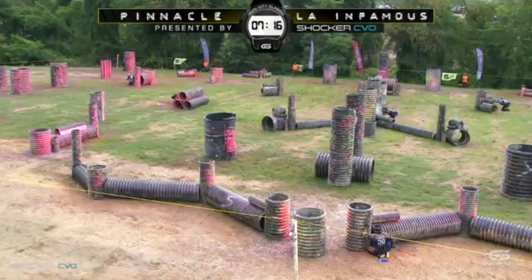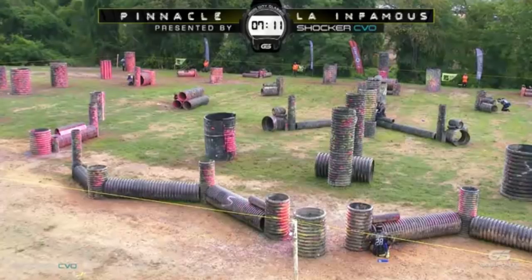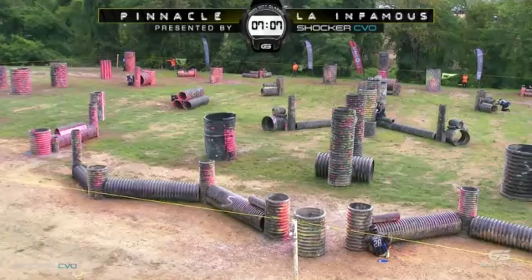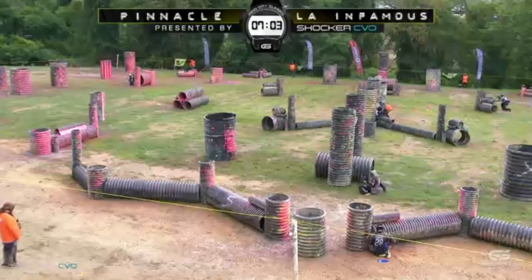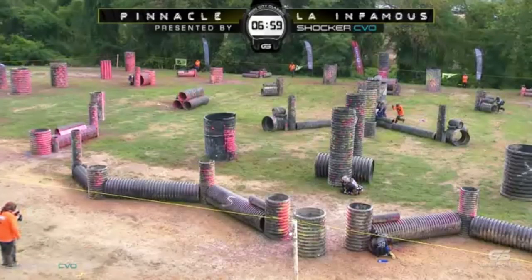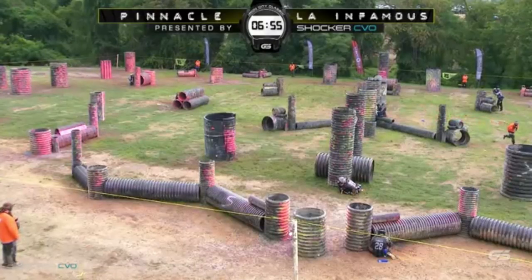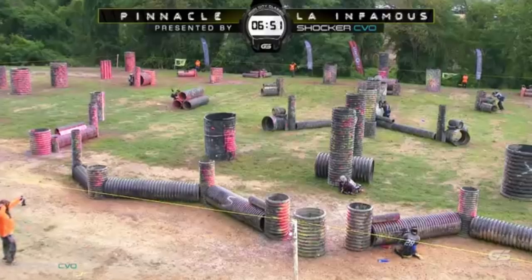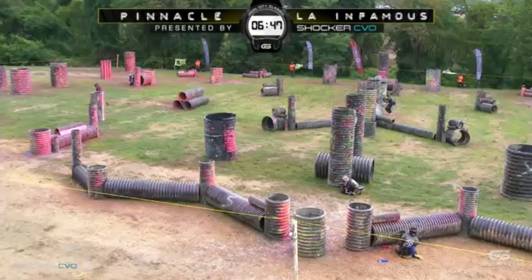They haven't lost a body yet. Wyatt trying to get creative in that snake, taking a seat up there. There goes another body for Pinnacle — back corner bunker on the sub side. Now they're really stacking up on the 50s. The referee's giving Wyatt a good scrub in there, looks like he's clean. The real problem for Pinnacle right now is it doesn't look like they have a snake tape at all. I'm kind of surprised Parrish hasn't tried to push into their side yet.